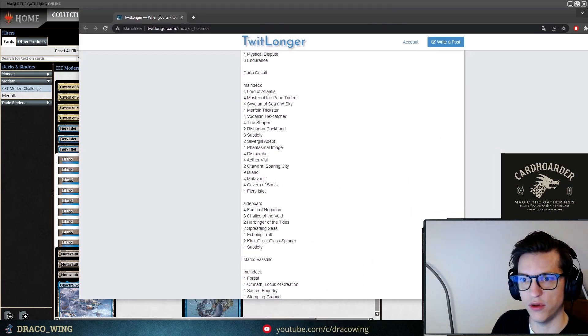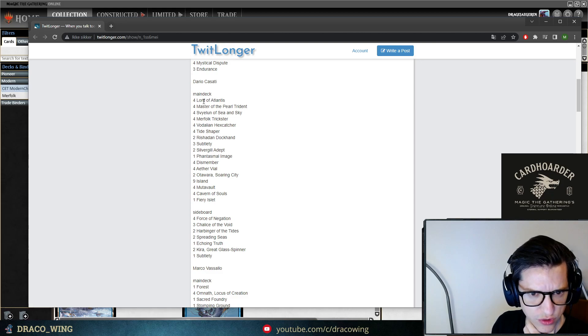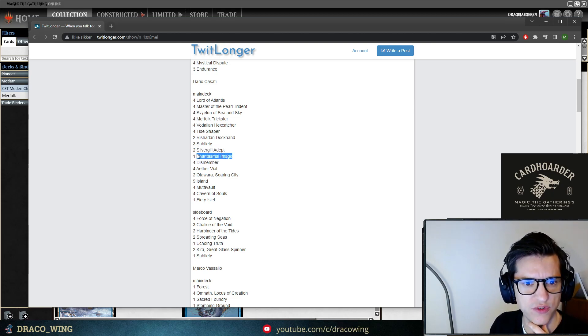Let's look at these decks. Dario Cassati went with a cool-looking list. You have all the regular normal two-drops — the Tricksters and Hex Catchers. For the flex spots he's using two Dockhands, three Subtleties, still maintaining two Adepts. That's a big discussion point: are you cutting down on Silvergill Adepts? Some are even cutting entirely. But then two Phantasmal Images — interesting tech to run those.